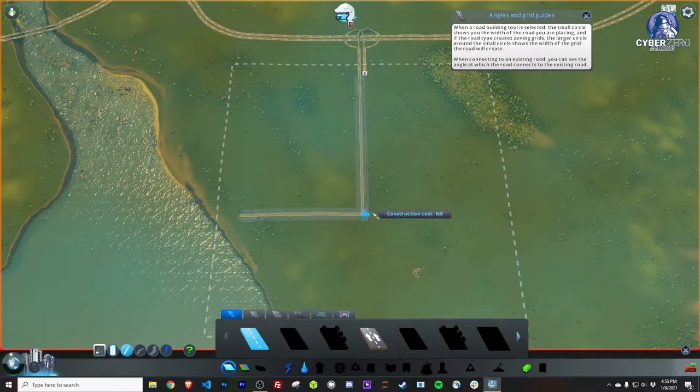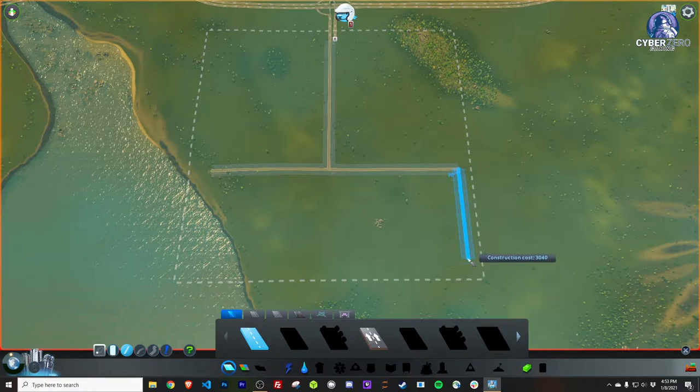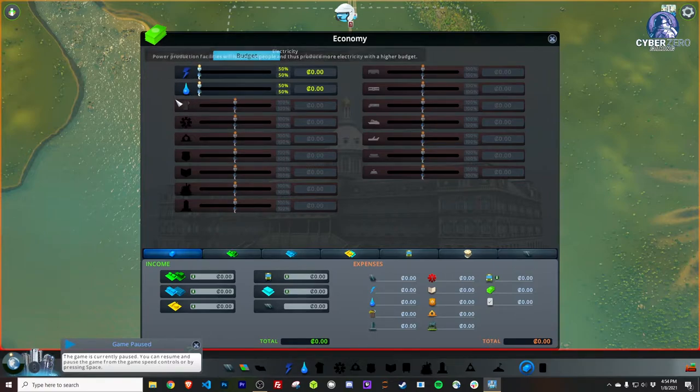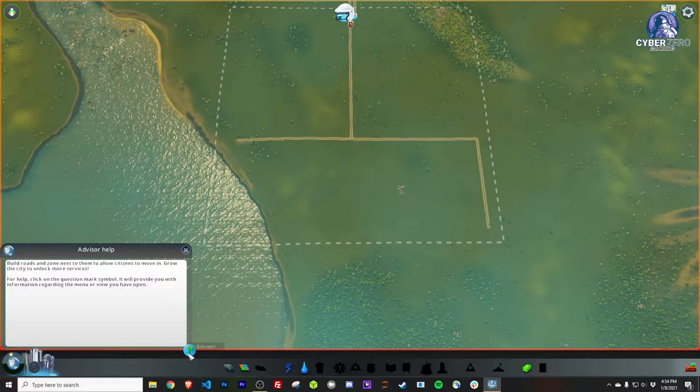We'll go ahead and slice out this side for our industry — all of our industrial dwellings will be over here. It's not bad, though not quite where I wanted to start. We need to keep an eye on the budget too. Let me turn down these service budgets to begin with, since our two primary services are electricity and water.